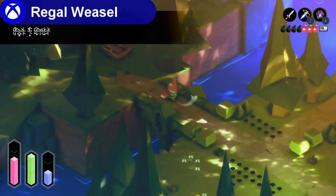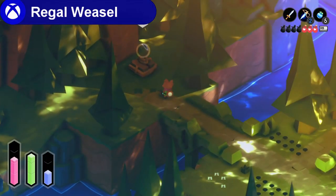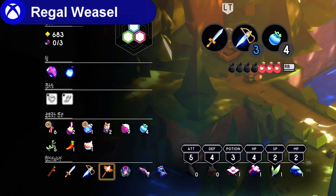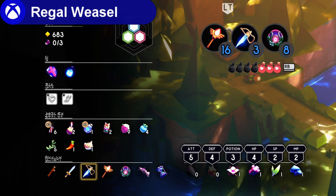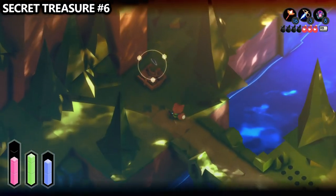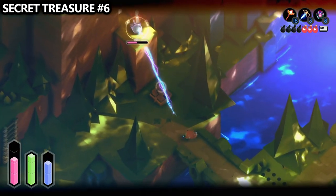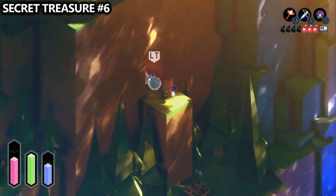Equip the fire wand, magic dagger, and magic orb. Use both the fire wand and magic dagger at the same time on the opponent above. This will carry the frost to the slime, and once he's frozen you can use the magic orb to grab and move the slime instead of pulling him to you. Then you can find the chest right behind him.